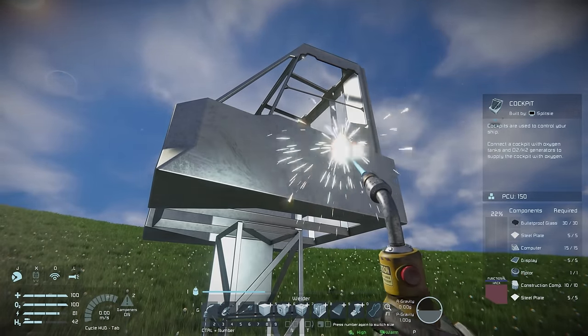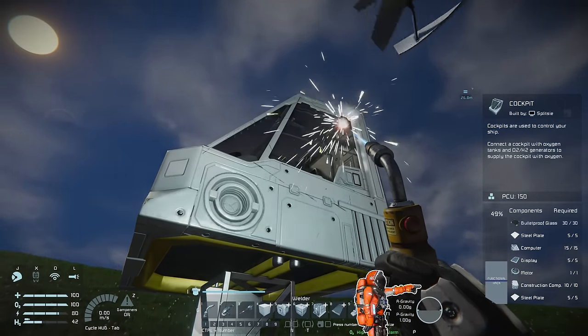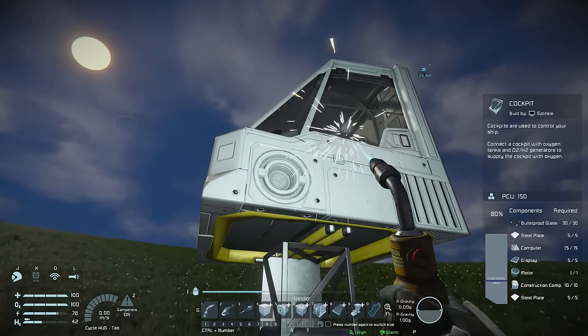Weld it up and you'll see 'by building cockpit you have unlocked new blocks'. Now we have access to the thrusters and can add them to our hotbar to place them around.